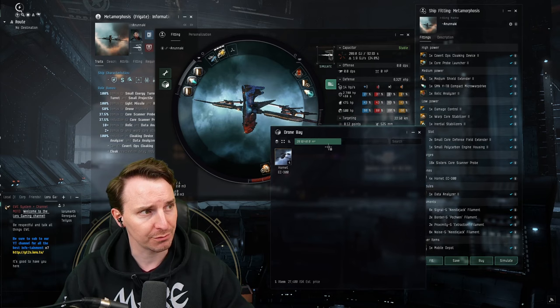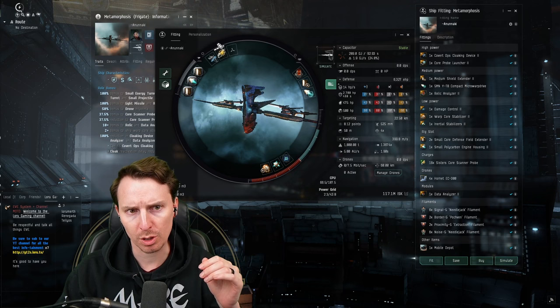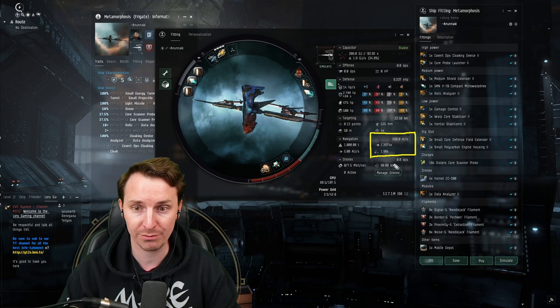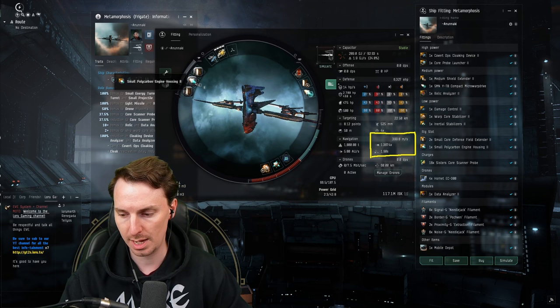How you should be fitting this ship is to really go after the win conditions that the Metamorphosis has. You need to be sure that you are scanning stuff down fast, but when you're hacking you are vulnerable to gankers — this is why we are running just a wee bit of tank. All our tank together is going to give us just shy of 6,400 EHP. You are going to get a sub-two-second align time at near 400 m/s with no afterburner or microwarp drive going. Once we activate the microwarp drive, we are going to be going 2,900, just shy of 3K. We get this sub-two-second align due to the inertia stab and the polycarbon engine housing.